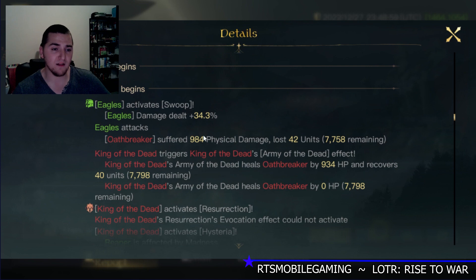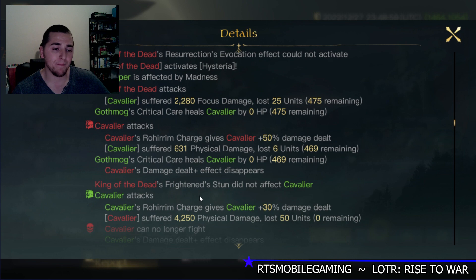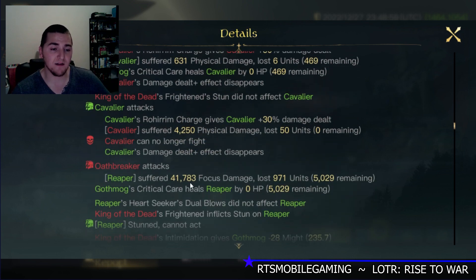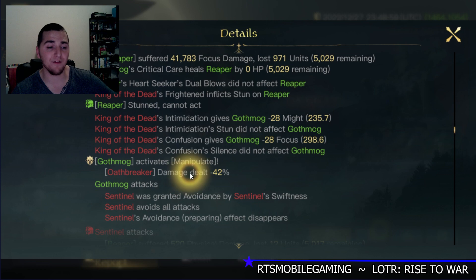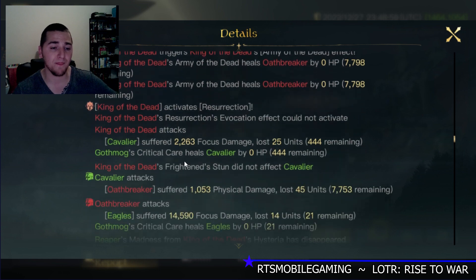Into round one — what does that look like? The eagles try to hit for 98. Oathbreakers are taking no physical damage. Cavaliers kill the enemy Cavaliers — good, I didn't waste an attack there. Oh my god, the Reapers just got hit for 41,000 damage! The Reapers take very little damage with Gothmog, and thank god Gothmog manipulated the Oathbreakers to reduce their damage by 42% next round. That is a big deal.